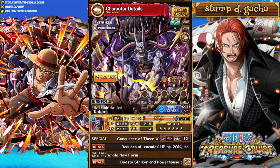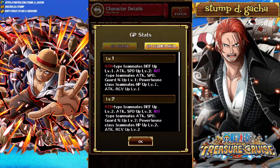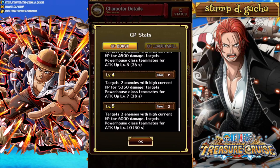Next we've got the Super Tandem Kaido, and his leader is built around Strength and Ints as well as Powerhouse. Strength Teammates Defense Up level 3, Attack and Speed Up level 6. Int Type Teammates Attack, Speed, Guard Percent Up level 3. Powerhouse Teammates HP Up level 6, Attack and Recovery Up level 3. His burst activates after 9 full attacks — you can target 2 enemies with high current HP for 6,000 damage, and targets Powerhouse Class Teammates for Attack Up level 10 for 30 seconds.